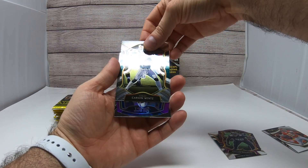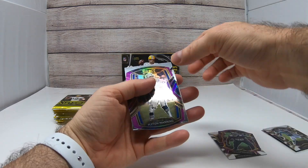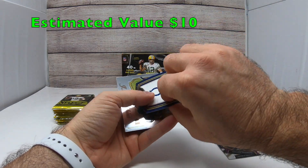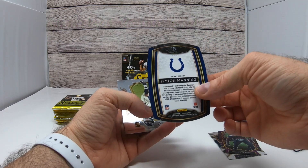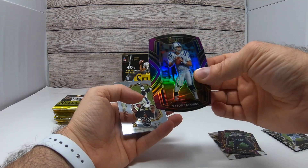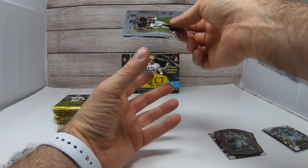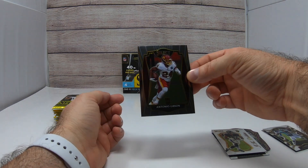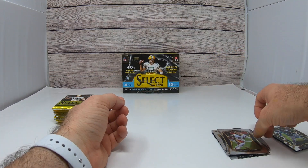We got Carson Wentz base — oh, that's cool — we got a Peyton Manning purple prism club level. It's pretty neat. We got a nice JK Dobbins Select and an Antonio Gibson. As you can see, there's tons and tons of rookie cards in these, which is why I like ripping them.